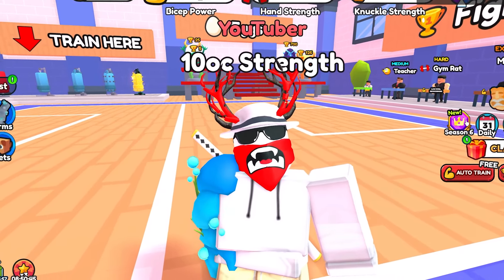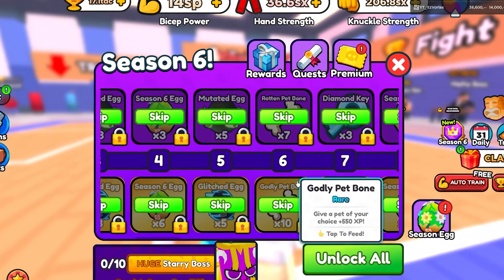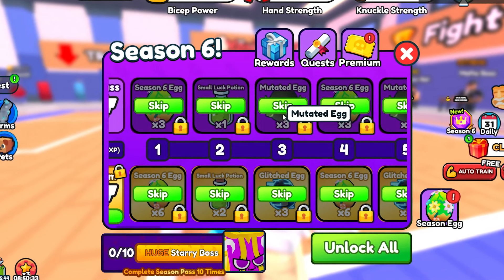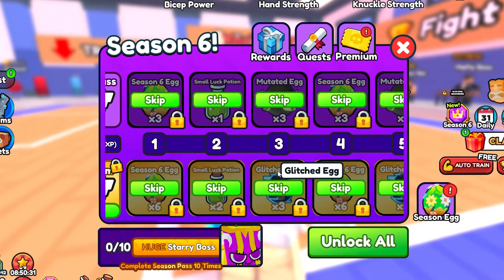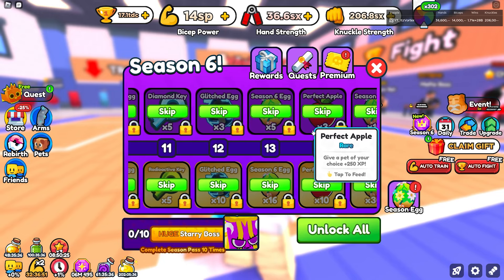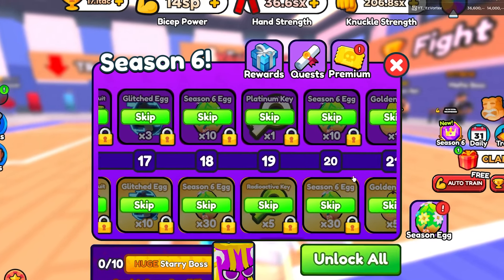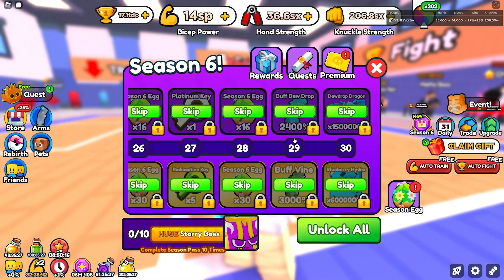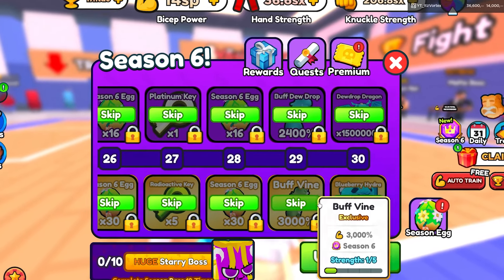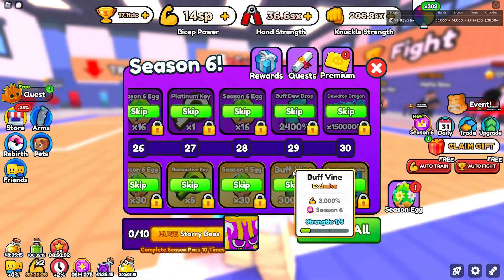First things first, let's start with the season pass — this thing definitely looks pretty insane. We have the new exclusive eggs added to the game: the Mutated Egg and the Glitched Egg. This is the new Season 6 pass and it looks pretty cool. You can get a bunch of different things like some fruits, radioactive keys, some pegs, and they also added a new arm called the Buff Vine.